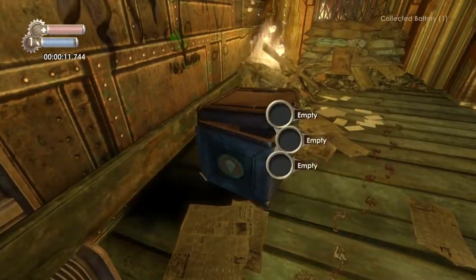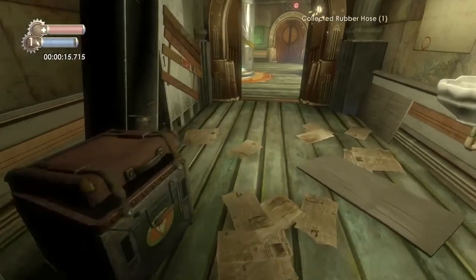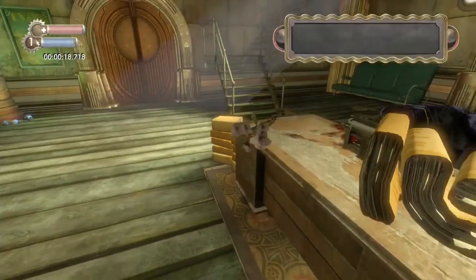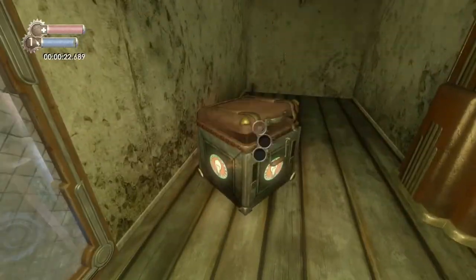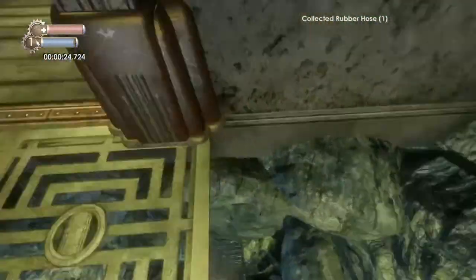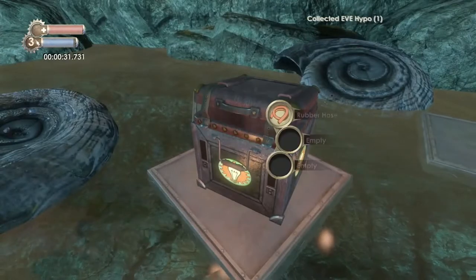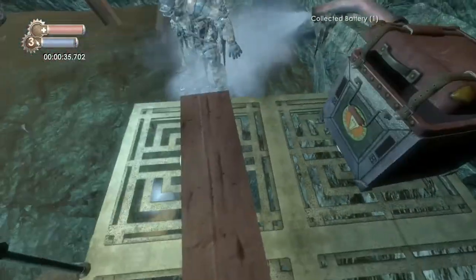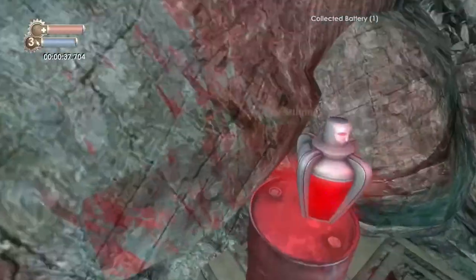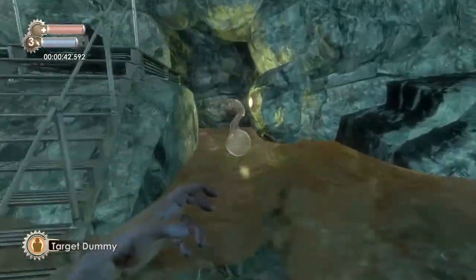These crates - the little square boxes - have a key crafting material you need. There is your first rose; there are four roses in this level. Make sure you're looting all these little crates because they have crafting materials you need - you'll find EVE and some health items. We're going to jump on this frozen Big Daddy, and on that crate is the target dummy plasmid.